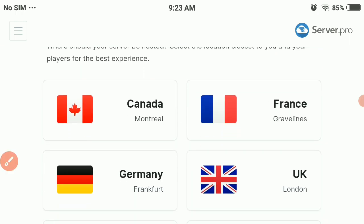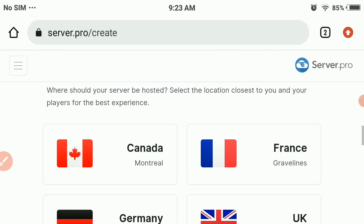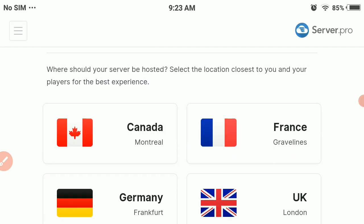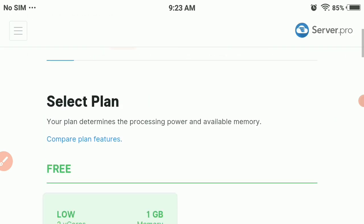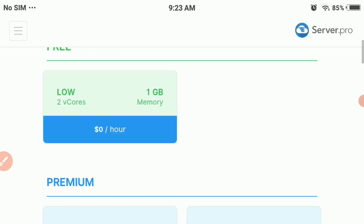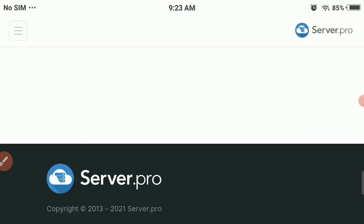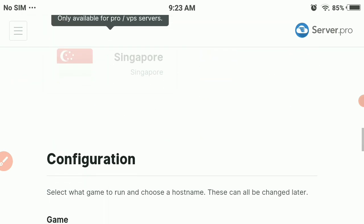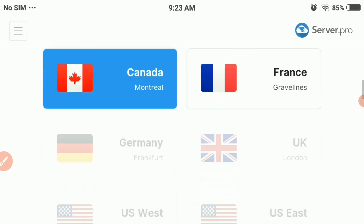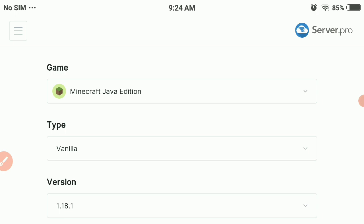After that, you just need to select your location. If you are in one of the listed countries, select the country you are living in. If your country is not listed, select the one nearest to you. You can literally play with anyone in the world.